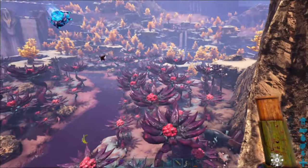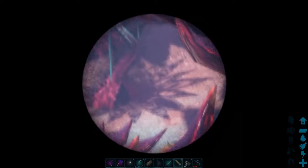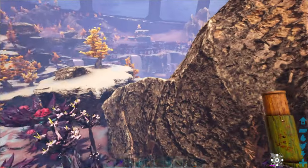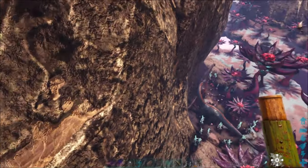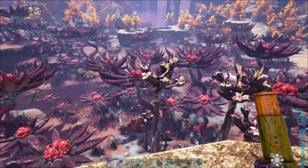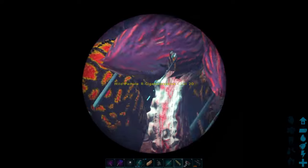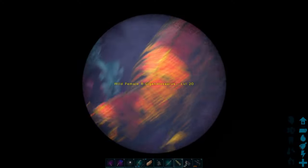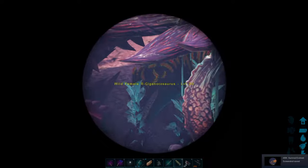I just saw something really cool looking and didn't know what it was — let me get closer. Look at that, it's an R-Giga! It's only level 20 but look at the colors on that thing. I want to tame it just for the colors. I might come back and make a giga trap to get it — actually I can't right now, I need to do a dino wipe so the bees will appear. That's an awesome looking color. They did a great job re-skinning these.